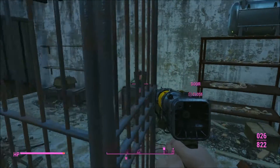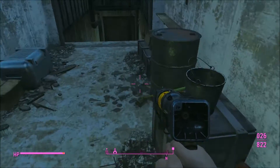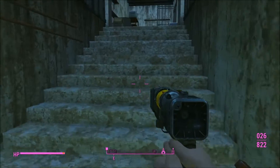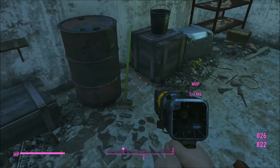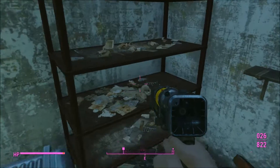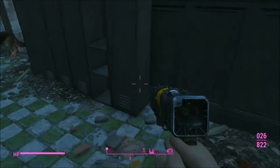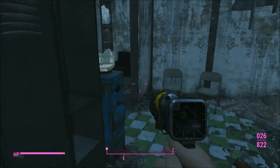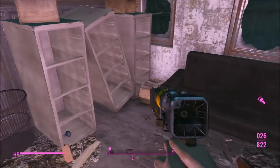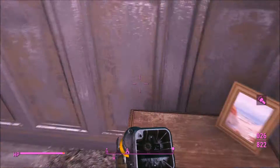Uh oh. Dogmeat, you've got to get out of the way, man. Oh it does go downstairs? Oh there's a basement - oh cool! Let's take a look at the top first. Whenever I saw glowing fungus I used to never pick it up, but now I know I can use it to create Radaway, so whenever I find it I'm definitely picking that stuff up. A broken lamp. Anything else in here, Mr. Dogmeat? And it's just some stuff.